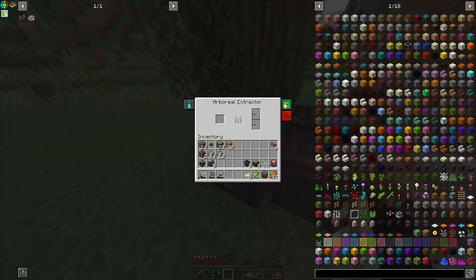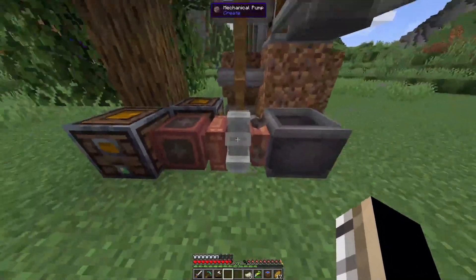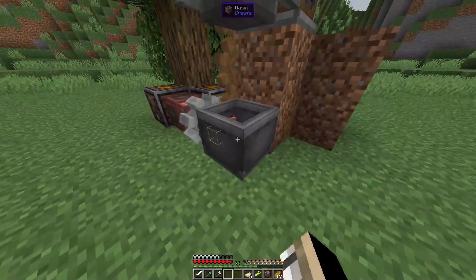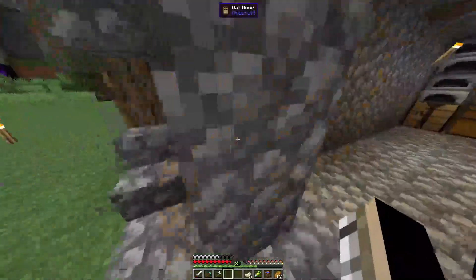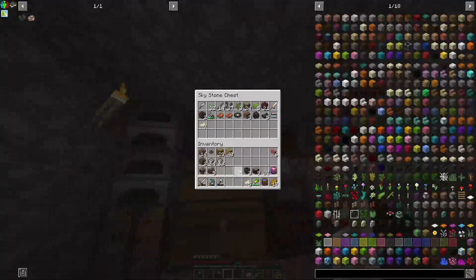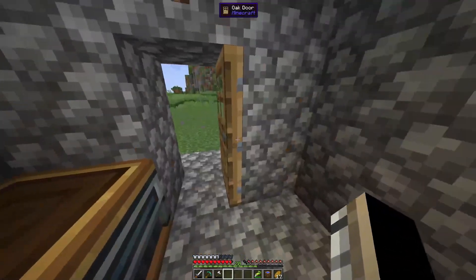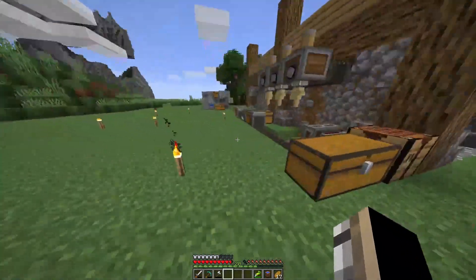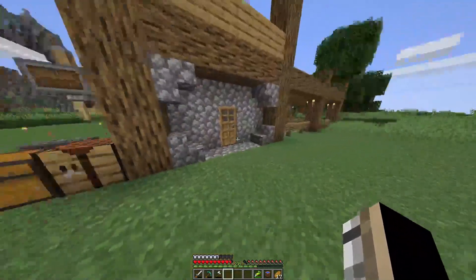I just have a pump — a water reel — back here powering this, which pumps it into the basin. The press hits it when it has enough. If I come over here you can see I have a bunch of rubber, a bunch of cured rubber, and I have mechanical belts as well. I'll probably go on a mining run because I don't have any more diamonds — I think I have one left — and I'm also going to need some iron.